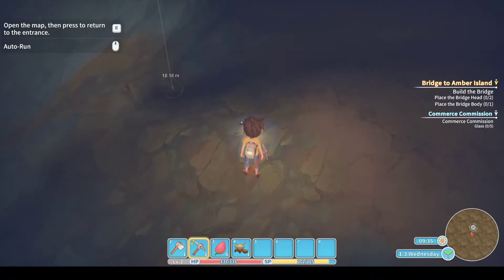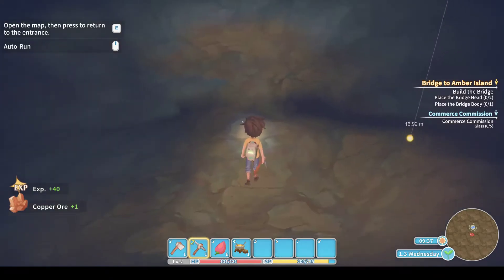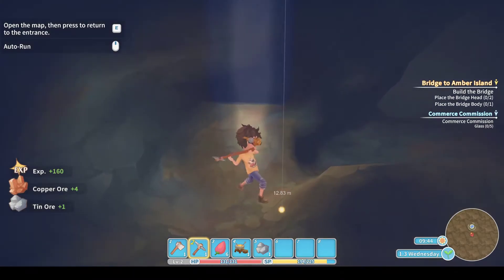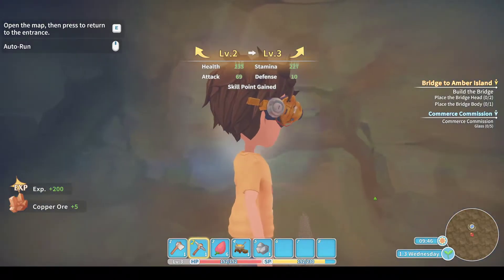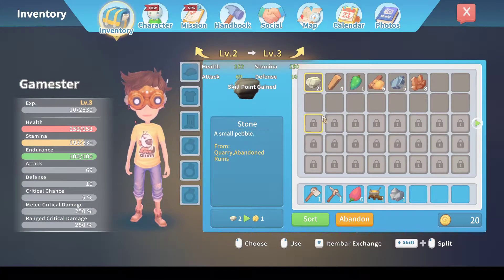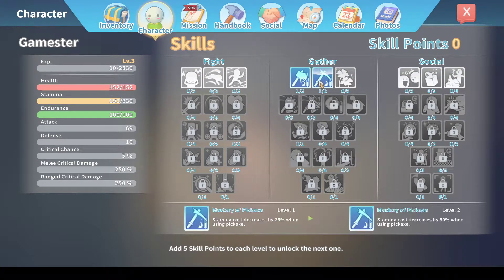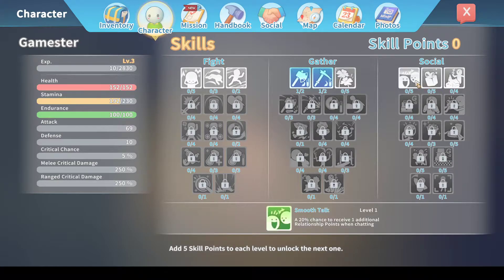I need to keep my eye on my stamina - the yellow bar. Use it all up and it's nothing but bed for you. After gaining that skill point, it makes sense to go to my character and select gather - stamina costs decreased by 25%. Not a great deal but it's a quarter better, so we'll apply that. The next rank will decrease it by 50%, well worth investing in. So I'll do these two first and then start having some fun.